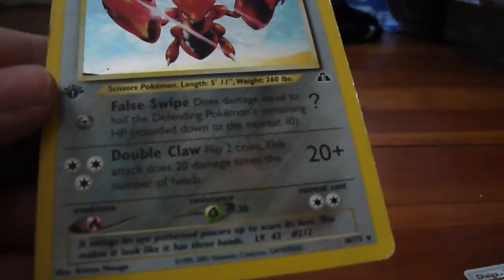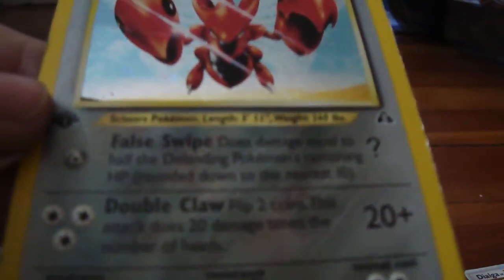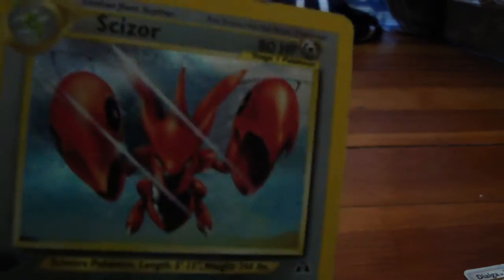Scizor. For some reason everyone wanted this. It's a pretty bad card — 80 HP. False Swipe gets rid of half of the opponent's HP. Double Claw — flip 2 coins, this attack does 20 damage. It's rare and kind of good, but everyone wanted it even more than the Kingdra and the other ones.